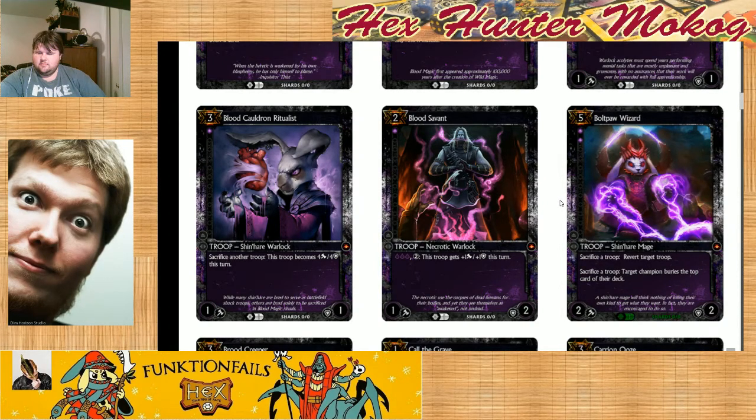He is on the expensive side, but Revert is such a strong effect. In Magic, any time you would want to get rid of an effect, you would bounce it to someone's hand and they would replay it again. That doesn't work in Hex. Basically, you have to have Revert to get rid of those costs, and this is an infinite-use Revert, which is just crazy strong.